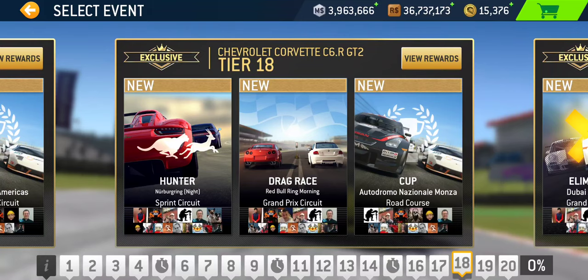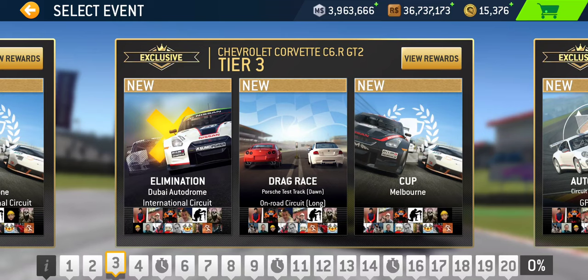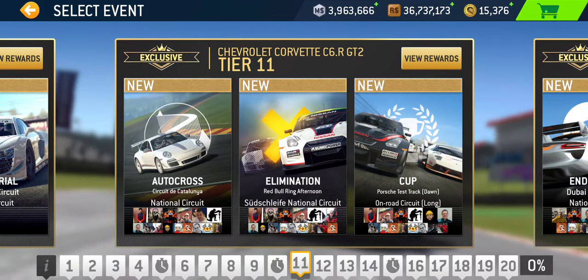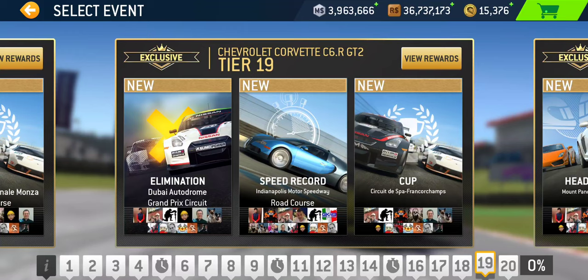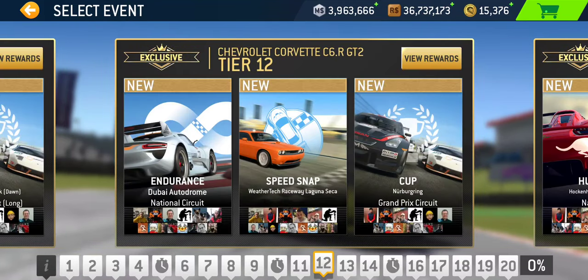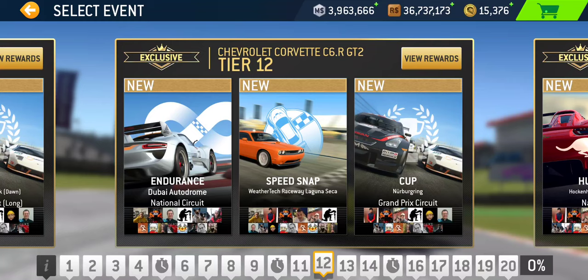Eliminations — we got four of them. The first instance is in tier three, taking place at Dubai International Circuit. The next is in tier seven at Catalunya Grand Prix. The third is in tier 11 at Red Bull Ring National Circuit. And the last elimination is in tier 19 at Dubai Grand Prix Circuit. For the two endurances: the first is the series opener at Suzuka East, and the other endurance is halfway into the series at tier 12, taking place at Dubai National.